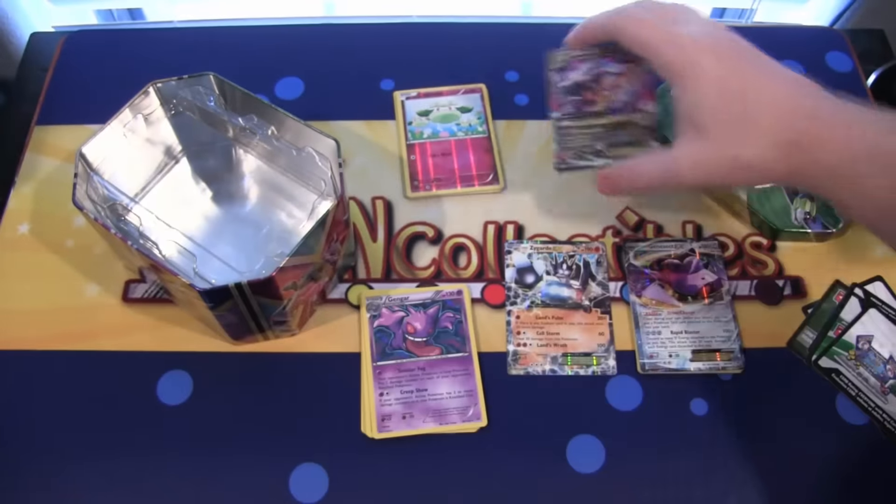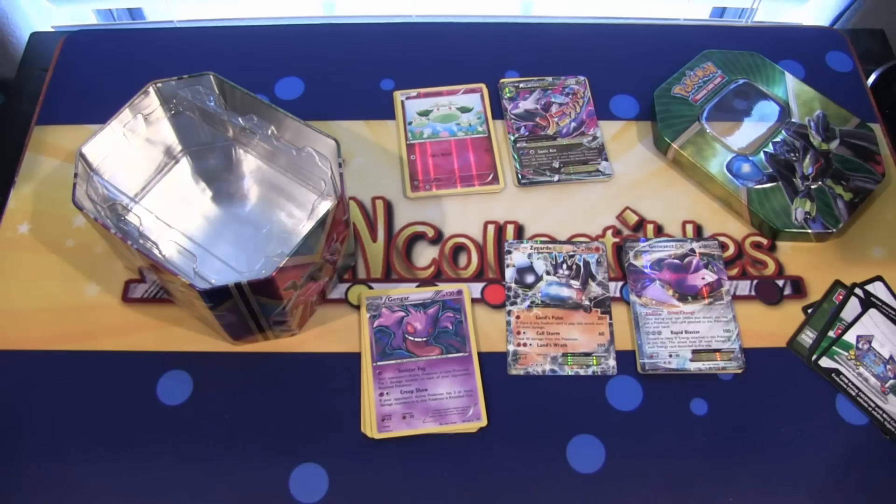But that is really awesome. This tin worked out really well for me, getting two EXs and then the Zygarde card — that is really awesome. Thank you guys for watching. Remember, I got this from Big and Collectibles, so be sure to check them out — link in the description. I'll be sure to open up the other tins very soon as well. We'll see if we have some good luck; I don't know if we'll be able to top this one. Thank you guys for watching, catch you guys later, see ya.